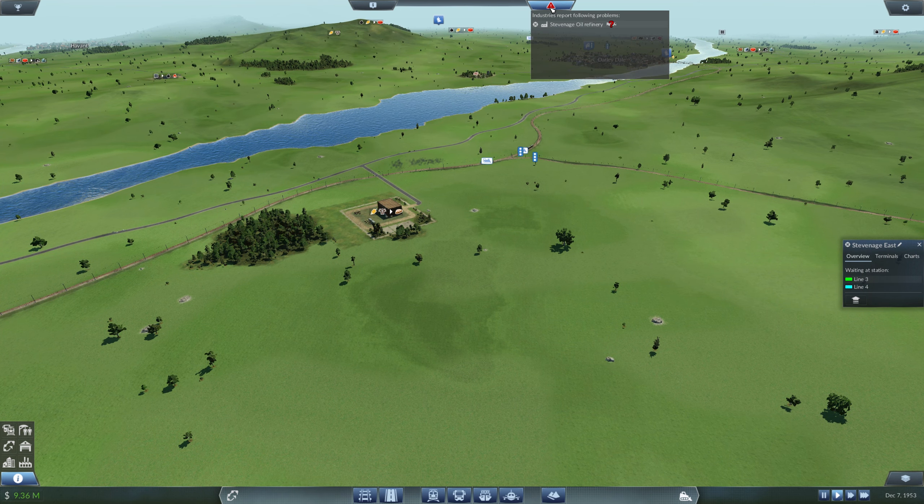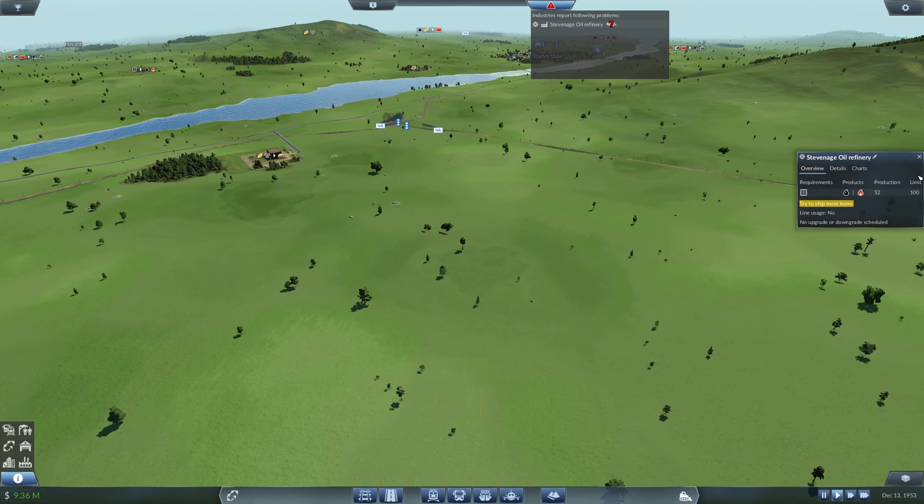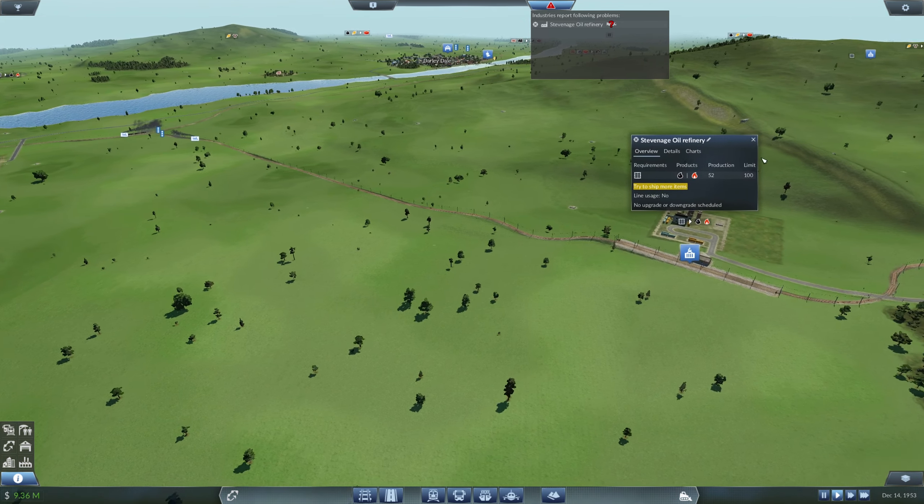What's this flashing up here for? 'Try to ship more items' — what? 'Try to ship more items' — what are you on about? Does that mean it wants more fuel?